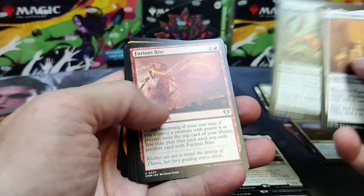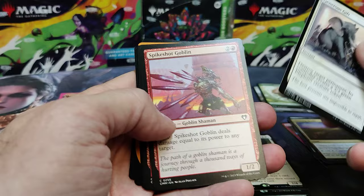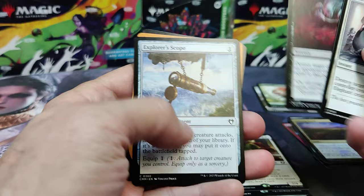Piana, Wrath, Hunters, Insight, Furious Rise. Then we've got the Generous Gift, Spike Shot Goblin, Dragon Fodder, Feed the Swarm, Explorer Scope.